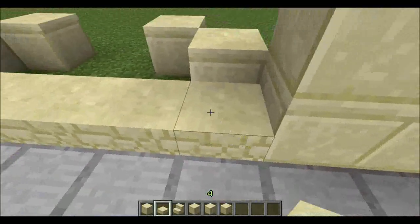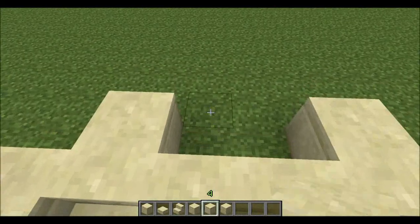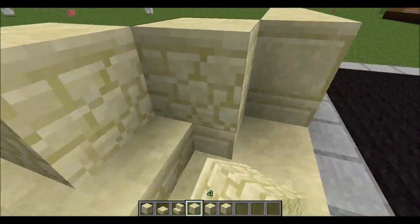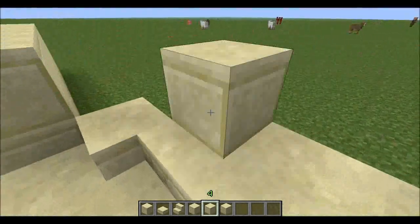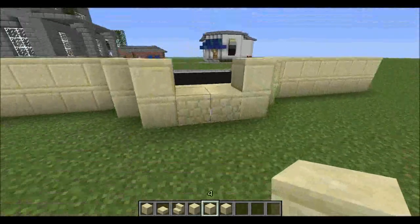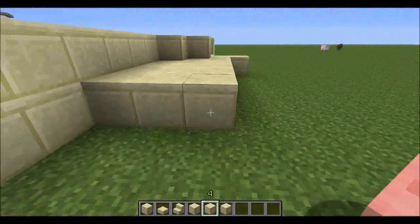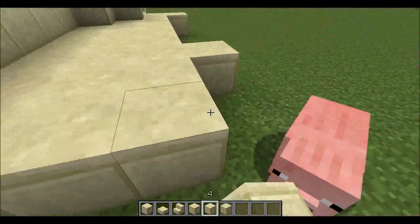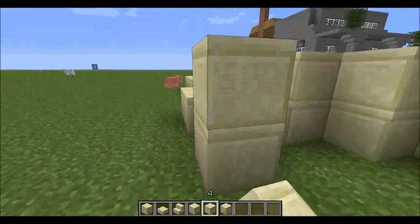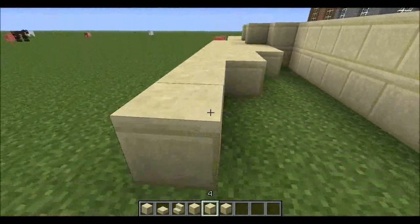So then it'd be slabs, then stairs, then doorway. I like that though. I like that a lot. Then this would be the interior. Okay, we're getting somewhere.